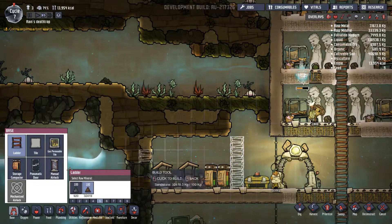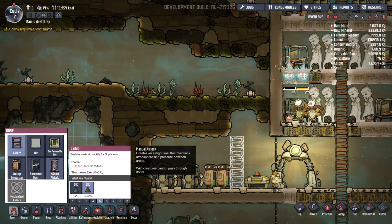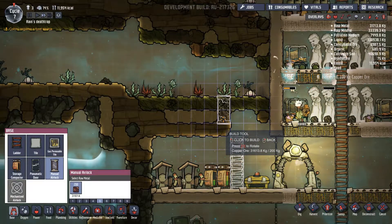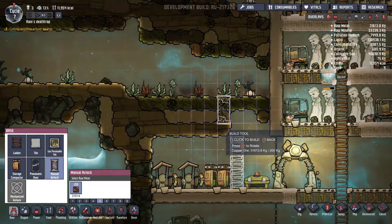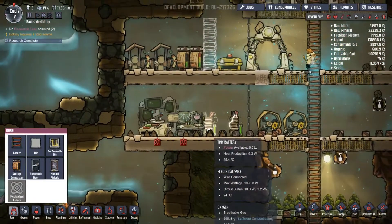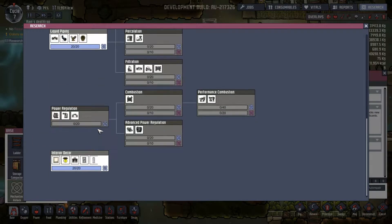I'm thinking this will be our area for our farm — just kind of do this for the moment. He's getting quicker at that, I'm liking that.